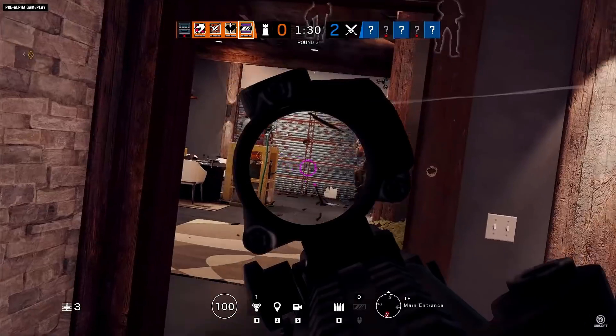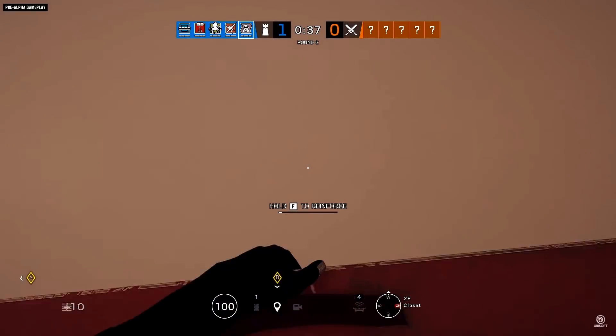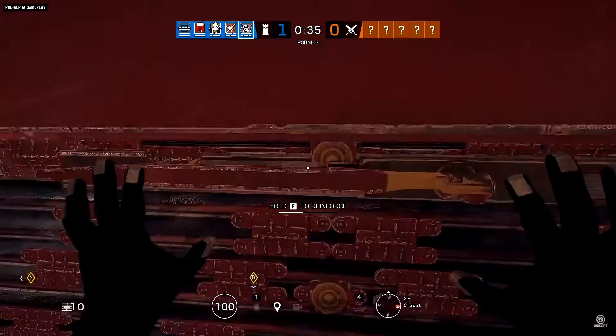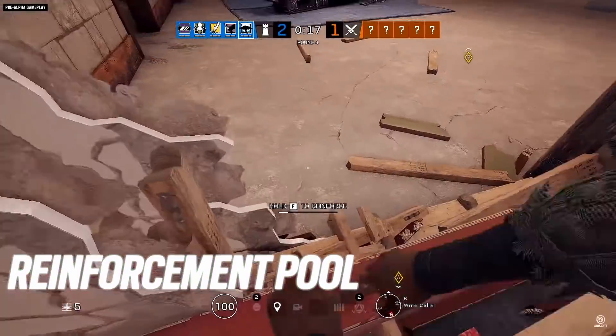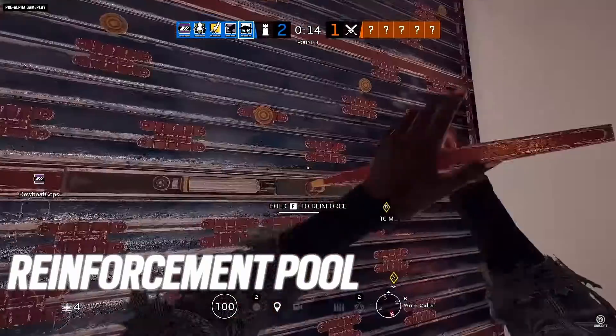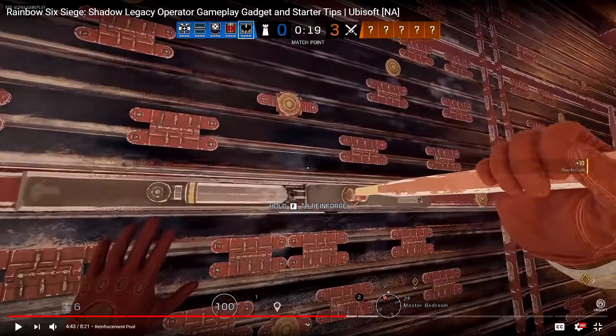It looks like we're only going to get a few color options — I was hoping for a full RGB spin wheel. For reinforcements, all of them will now be drawn from a shared pool. The team will have 10 reinforcements that anyone can use, no matter how many players start the match. That one teammate that just never reinforces? Doesn't matter anymore — it's a pool of 10 and you could literally put all 10 down yourself. It's really helping out solo queuing.